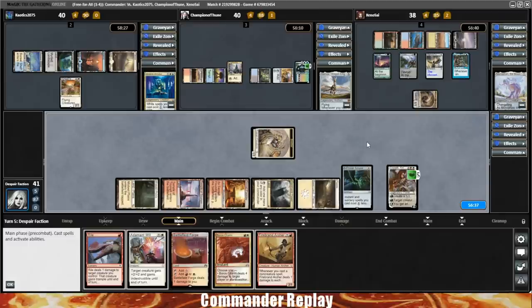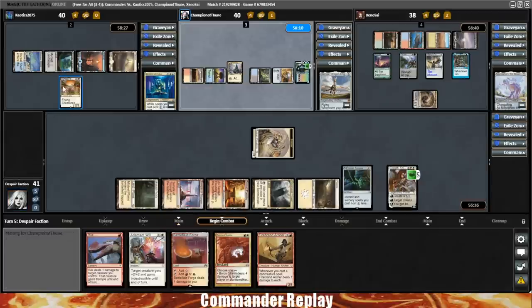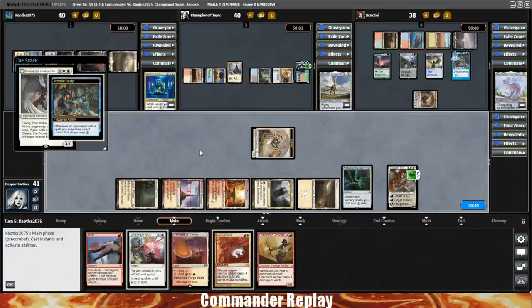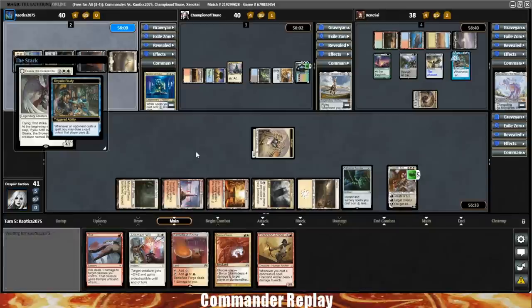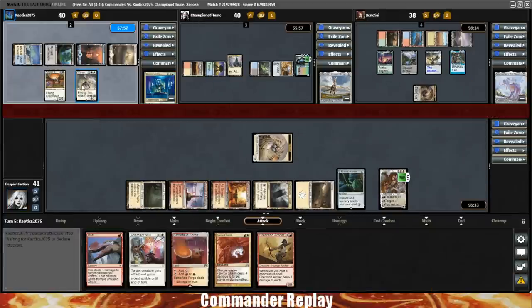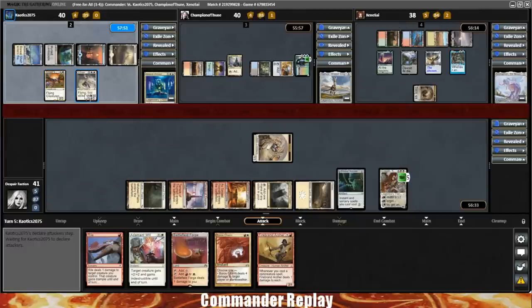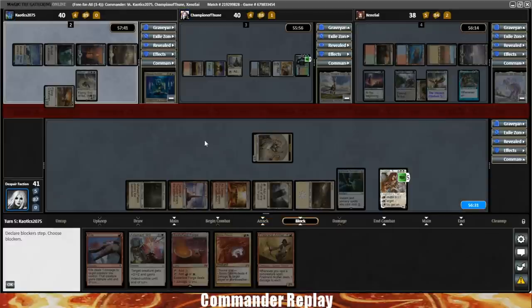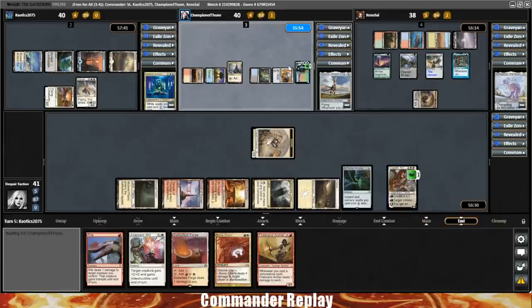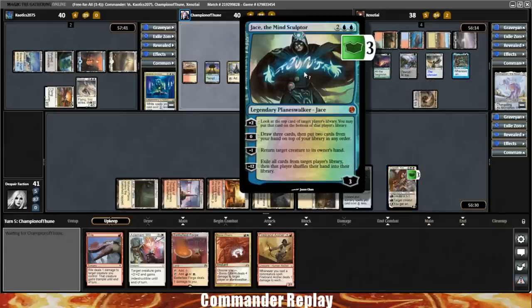Here comes a Gisela of the Broken Blade — pretty sweet little card, mini Baneslayer basically. Grand Arbiter seems to have some sort of flying theme going on. Hopefully they attack the Jace the Mind Sculptor — that would be nice. But they're going into our Elspeth instead. Elspeth is good, but it's not Jace the Mind Sculptor good. That makes me sad. Opponent's gonna use the plus two on Jace and Fate Seal themselves — looks like they're trying to draw their way into some action and keep Jace out of range of creatures on board.